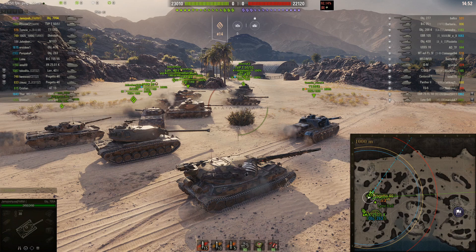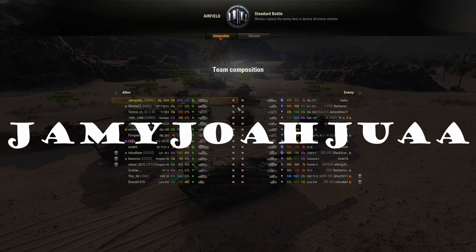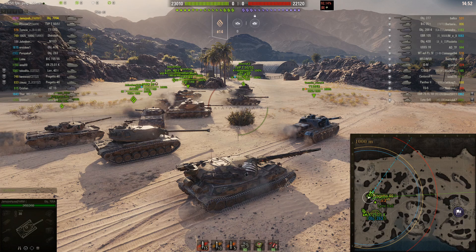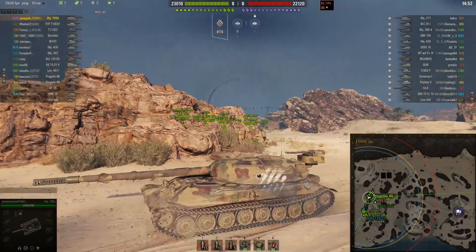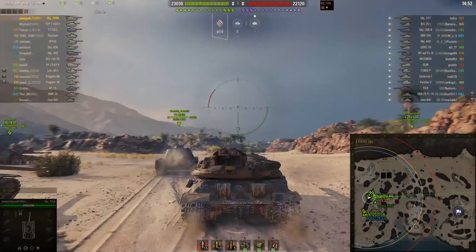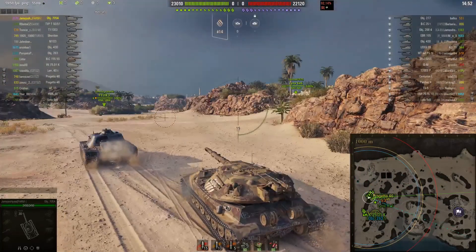We're going to watch Jamyjoshjuaa — and it's a really weird way of spelling the name — from the Farm Clan on the European server. He is going to show us how the 705A, the Tier 10 Rear-Turreted Russian Heavy Tank, can actually play. This actually looks like it has one of those special skins on it, but this is the actual everyday skin for this tank. It's already pretty cool. But enough — let's get on with this game.